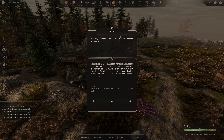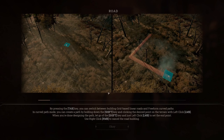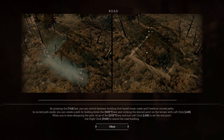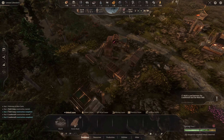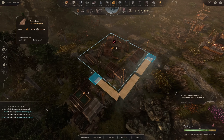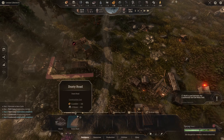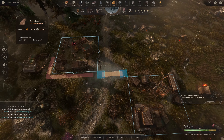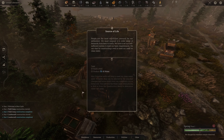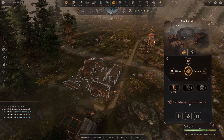Every operation is harder to perform without roads, so our next task is building roads. Pressing Tab switches between grid-based and linear freeform roads. I like freeform roads but I'll grid it a little here, running it along this area and connecting it up to the town hall. That should get rid of our workforce efficiency penalty.